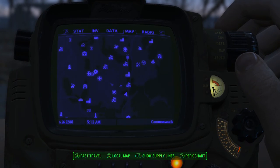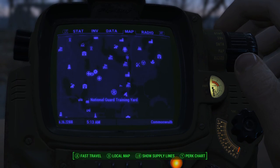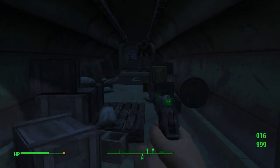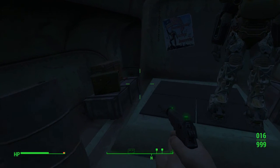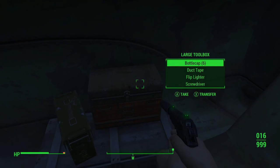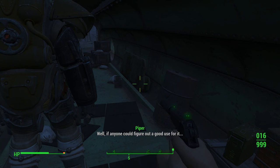There's also Vault 75, but we are right here, right in between National Guard Training Yard and Finch Farm — it's just right in here. There's also a wooden crate here you can go ahead and grab; there's some ammo in it.